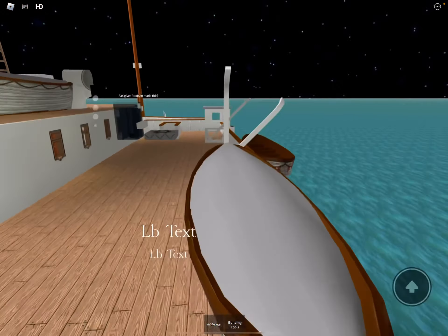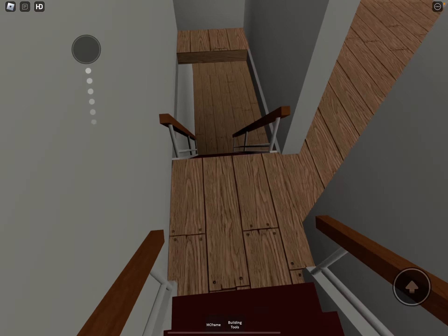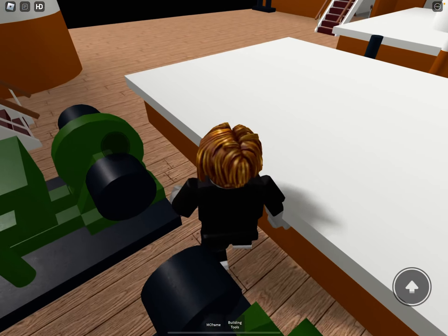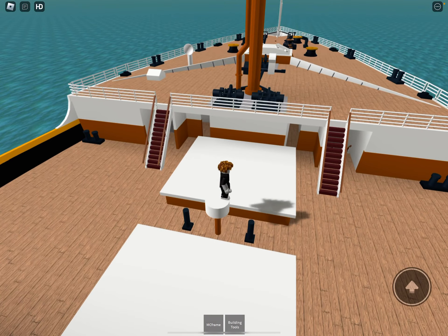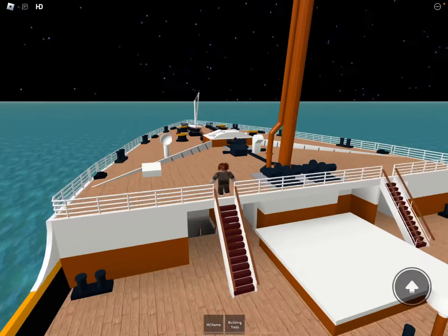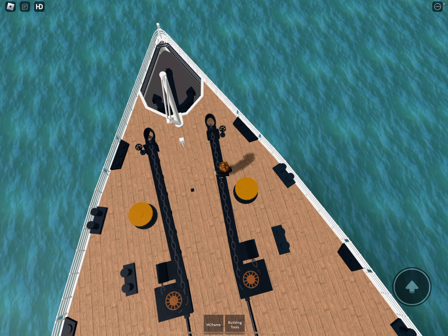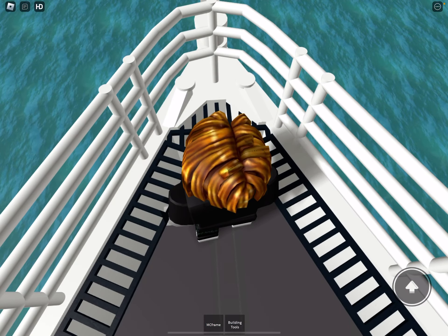Continuing on with the tour - here we got some cranes, which were also on the stern, two generators, some tarps, and heading even further forward you have the mast, some anchor stuff, a mini tarp, and then the main anchor which would normally be stored over here. Now I can recreate the Rose scene from Titanic.